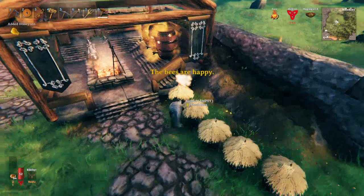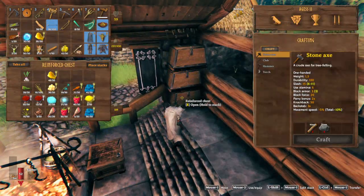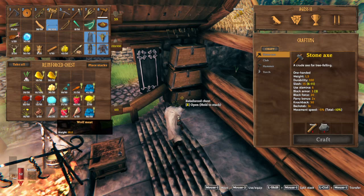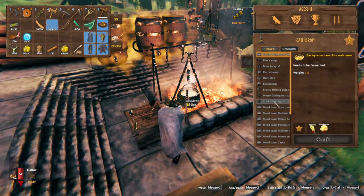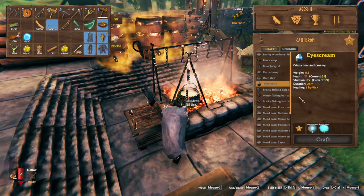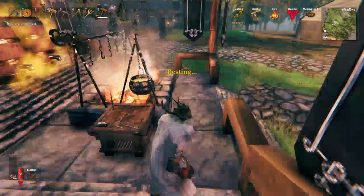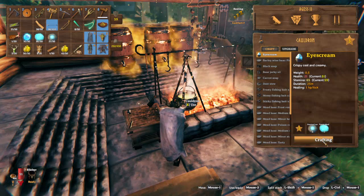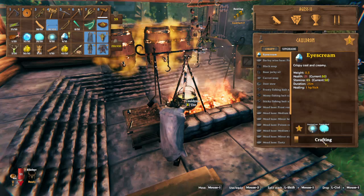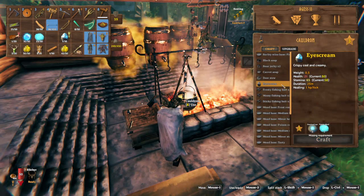Just quickly gathering this to replenish the honey that we used. I saw something about ice cream — what do we use the ice for? Ice also gives stamina. We've got lots of glands and a few of those, so might as well just make it. Okay, so we used all the ice and we've got enough for the stamina food.